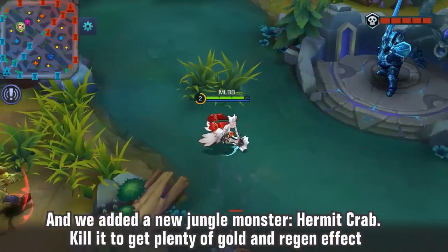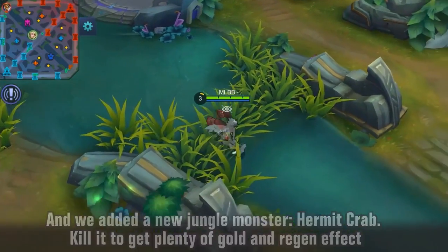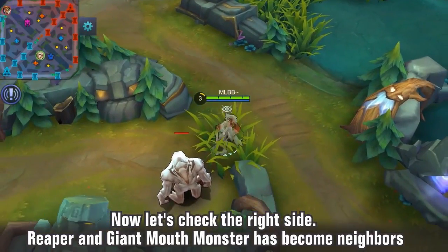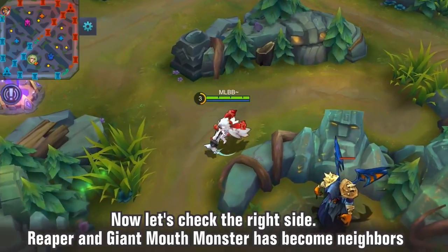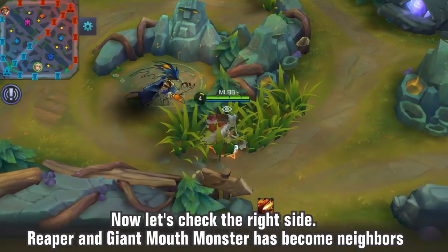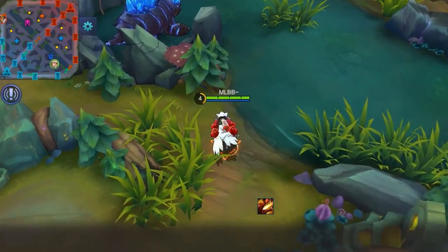It evens out the sides a little bit more. It also took away some of those bushes that really messed up the game — the one on the back side of orange and the one on the back side of blue or purple. Between the Saber skin and the new changes to the map and adding the crab, Mobile Legends is finding themselves in good graces with me. I am all kinds of jazzed about both those changes, so Mobile Legends, hats off to you.